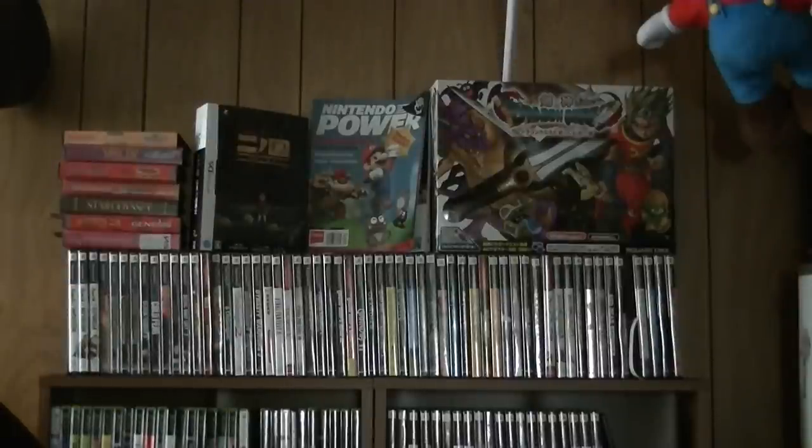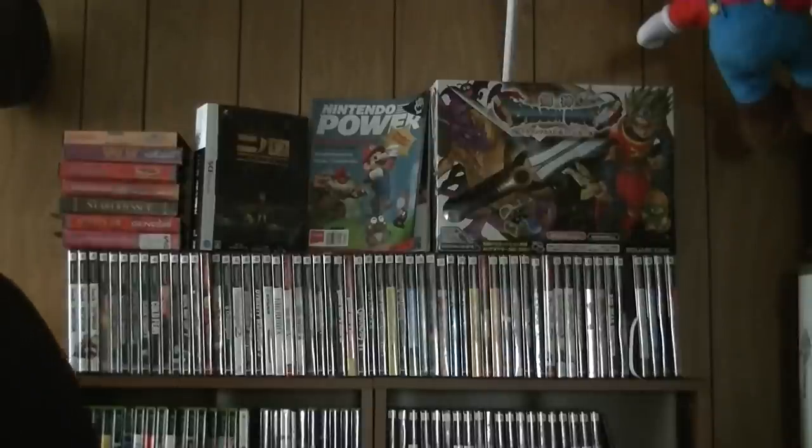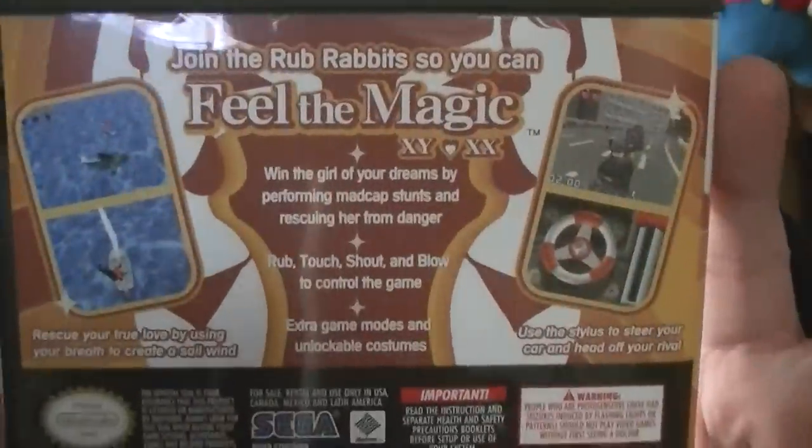Etrian Odyssey 1 — I finished that; it was a long process. I've been considering playing the sequel relatively soon. And now here's the first Love Rabbits entry, Feel the Magic. I'm wondering how they got away with these covers and titles. I actually finished this one. They're a bunch of zany, weird Japanese mini-games — tons of them. That's all you need to know.